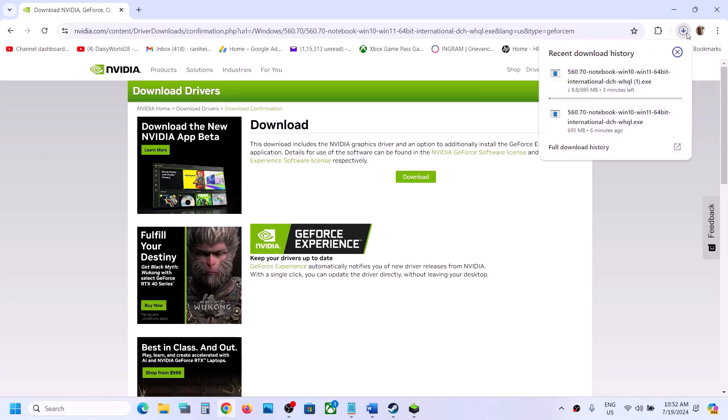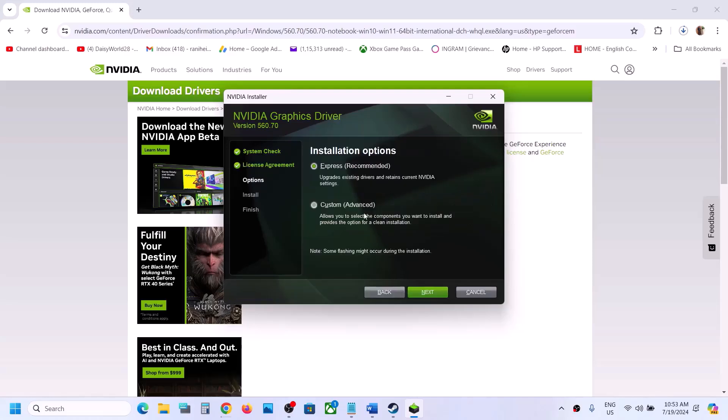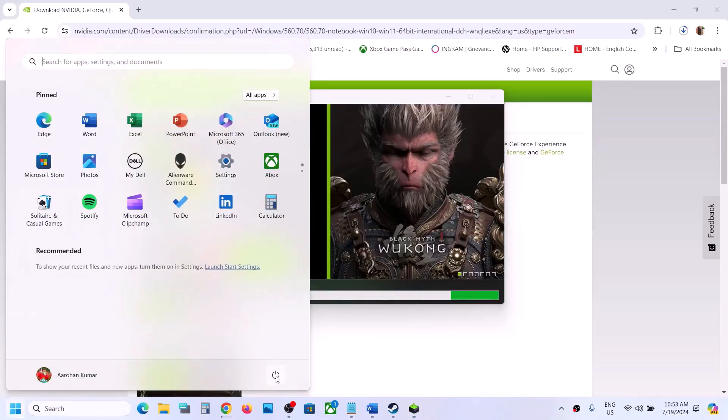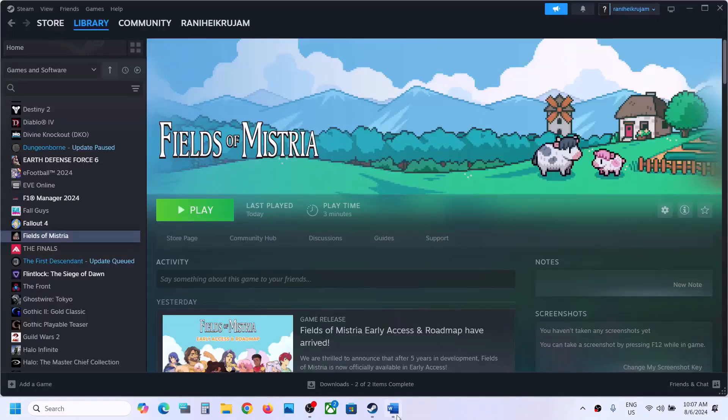Once the download is complete, run the EXE file. Click Agree and Continue, put a check on 'Custom,' click Next, and then put a check on 'Perform a Clean Installation.' Make sure you check 'Perform a Clean Installation,' then click Next and let the installation complete. After the installation, restart your computer and then launch the game and check.